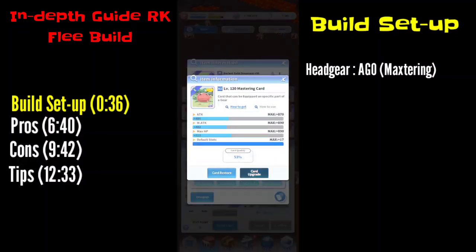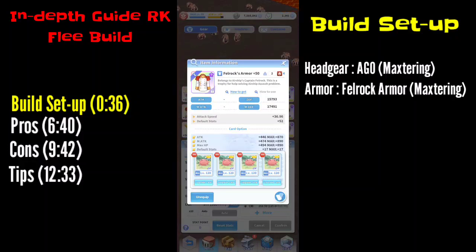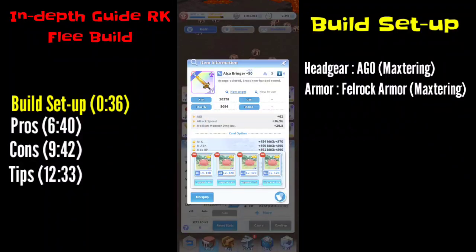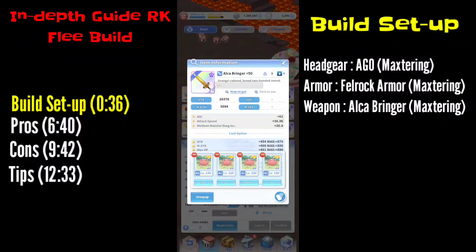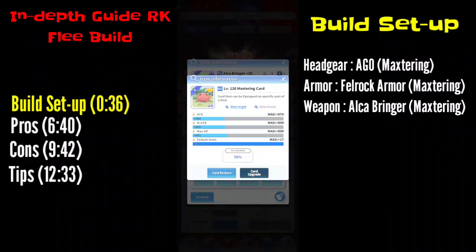I have four Master Ring cards. For the armor, the Felrock Armor — again for the default stats — and the cards are Master Rings. For the weapon I use Alka Bringer. It provides the highest AGI, being the only two-hand knight weapon with AGI. I've also used Mastering cards here instead of Wolf card for additional damage, since I'm still looking for the cap for the maximum flee build.